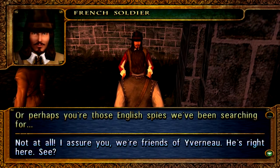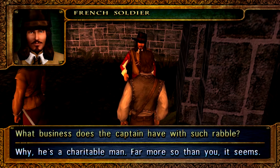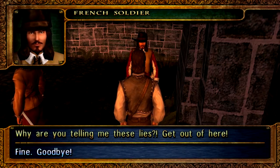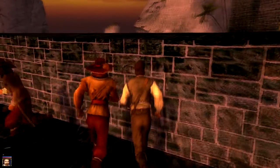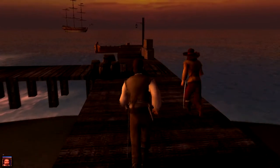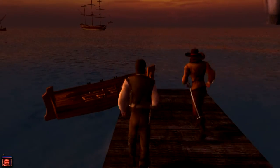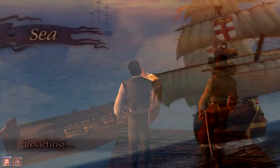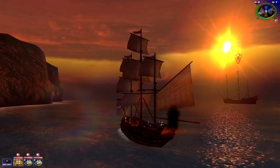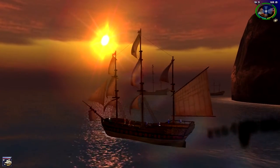We're friends of this guy. Or perhaps you're those English spies we've been searching for. I assure you we're friends of Eber — he's right here. What business does the captain have with such a rebel? Why, he is a charitable man, more so than you it seems. Why are you telling me these lies? Get out of here. Fine. Goodbye. This fucking asshole. How do I get back to my ship? Did they just come after us? I think they did. But we're just going to run anyway. Look at that small ship over there. Get in, get in, get in. Jesus Christ. Get out of here.